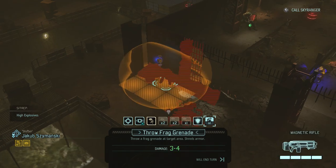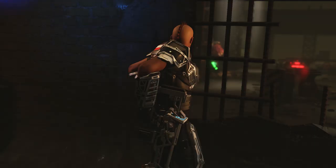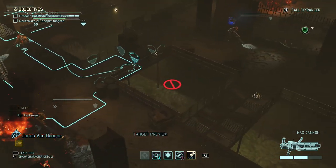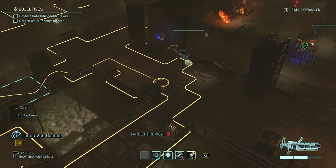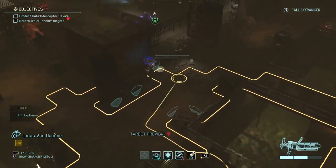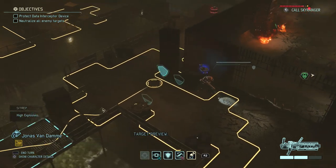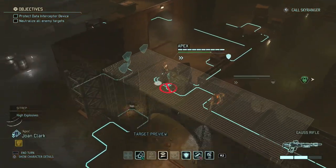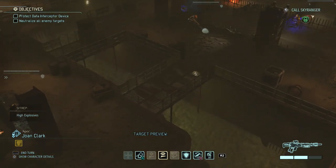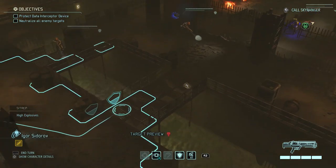I can't move there because someone's in the way. If I move him here it's basically going to put the sectoid in full cover — actually that's the muton, not the sectoid. I thought those objects were destructible but they're not. Against mutons it's just important to have good cover and not group your units together because they have a grenade, which is a pain.